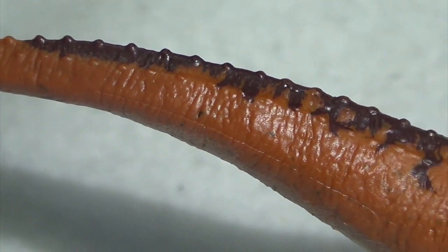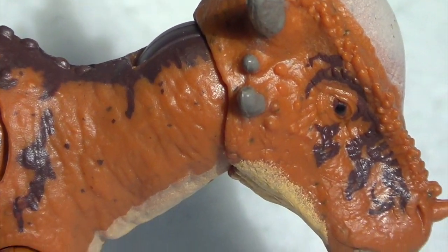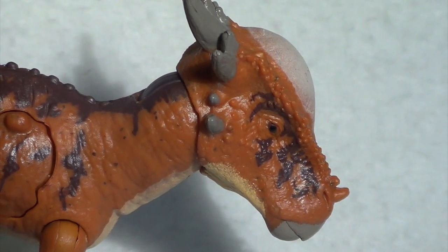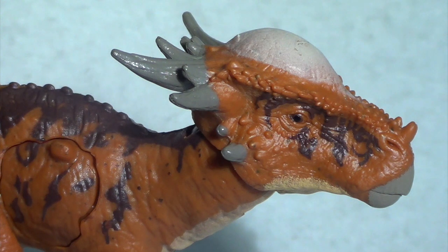Well everyone, that's going to do it for our look at the Walmart exclusive Battle Damage Stiggy Moloch. Overall this model is fantastic for a smaller offering from Mattel — it's got a wide range of colors, great posability, and lovely sculptural details. I'd say it's better than the attack pack dinosaurs given its wider range of posing options and more intricate paint job. I'm giving it an overall rating of eight out of ten, and if Stiggy turns out to be a character in the franchise, this model will be incredibly popular — just like every kid and collector wanted a Blue after Jurassic World.